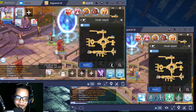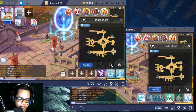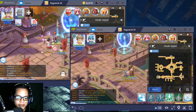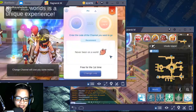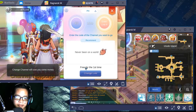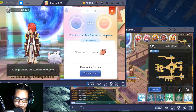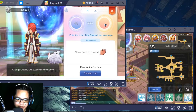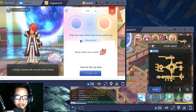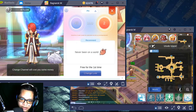It costs a lot of battery on mobile while on the PC it's going to cost electricity. We're going to transfer our channel now and I'm going to use this other character to transfer the channel so they can meet up each other. We're going to try it and change lane — for the first time the fee is free. If you're going to transfer again, I guess it's going to cost 100 zen. First of all, we're going to type the lane number here. The channel we see here is 25, so if you want to meet one account with the other, you need to make them both the same channel.